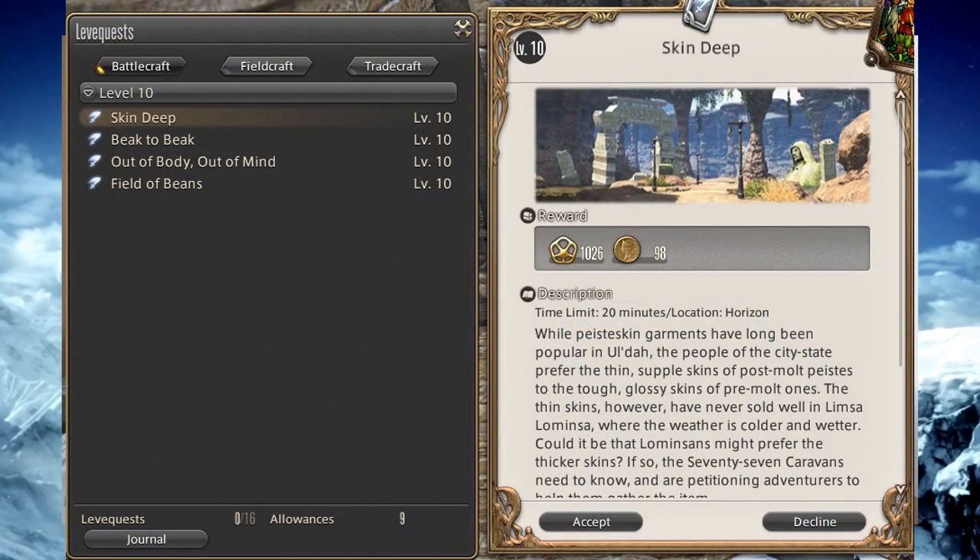Each quest costs one allowance. As you can see here on the list, we have what are called allowances. It doesn't tell you what your maximum is, but your maximum is 99. Each quest costs one of these, and if you fail the quest and want to retry it, it will also cost an additional allowance. You get four of these allowances per day, but they stack up to 99. So if you waited several months, you could actually have up to 99 ready and spam them all on one class if you really wanted to level that way.